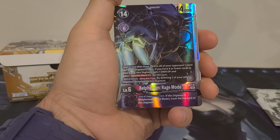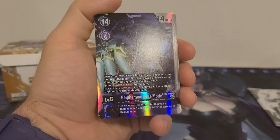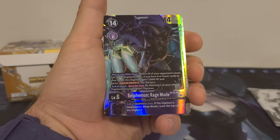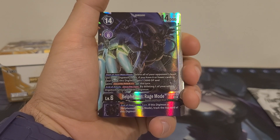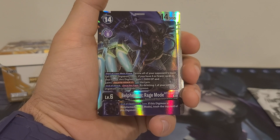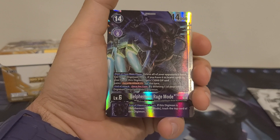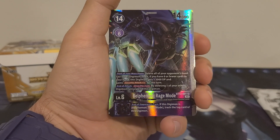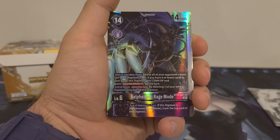Final card: Belphamon Rage Mode — very cool. 14 play cost, 6 digi-evolution cost, 14,000 DP. Start of your main phase: delete all of your opponent's level 5 or lower Digimon, then if you have 6 or fewer cards in your hand, this Digimon gets plus 3,000 DP and gains Security Attack plus 1 for the turn. End of attack: once per turn, by deleting one of your other Digimon, unsuspend this Digimon.